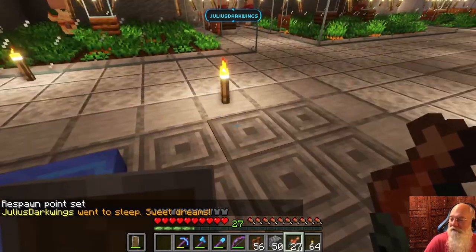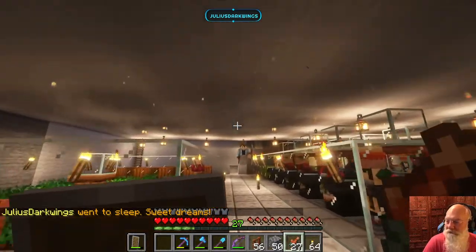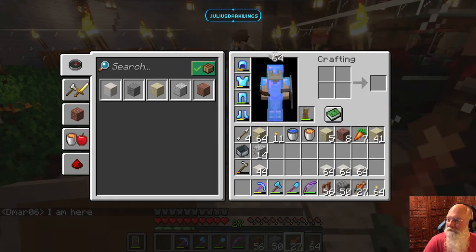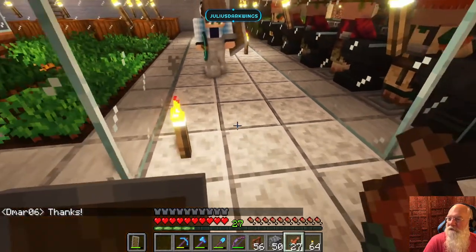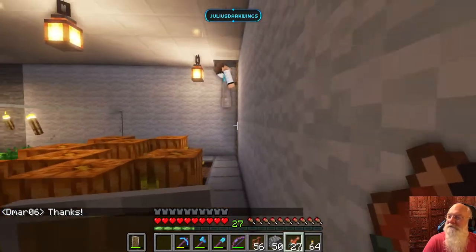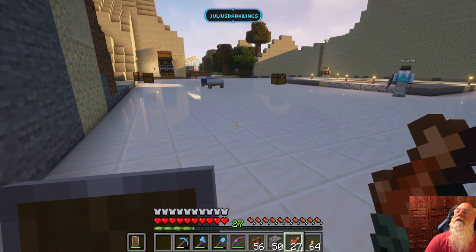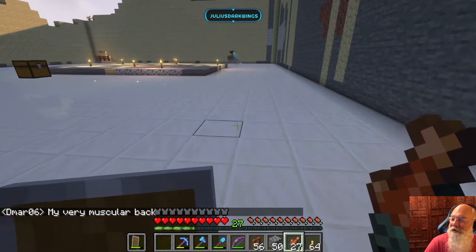You're more than welcome to come over and help, Demar. All we're doing is poking holes in the roof and adding quartz slabs. You're going to need some of these. Do you got wings on? Or is that just your back? Was that my very muscular back? That's funny.